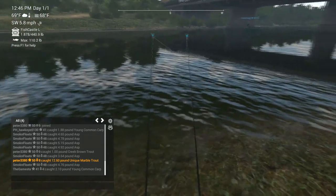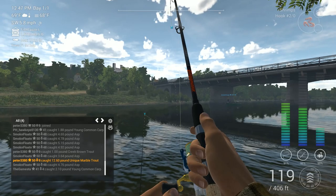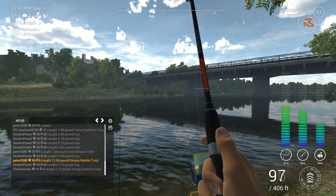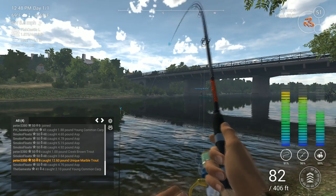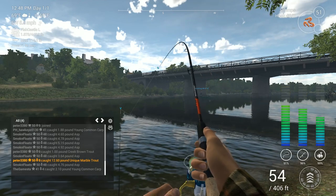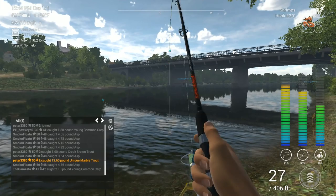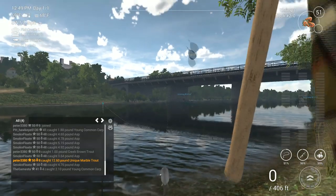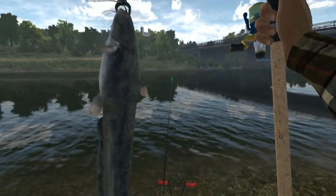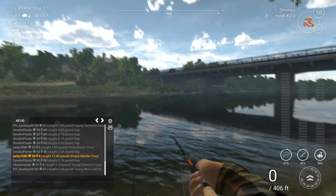I went ahead and set up here at the base of the bridge. You can't fish off the bridge unfortunately. I think it's number two - yep, it is, and it's a big fish. I had just got everything set up. This one has shrimp on it, so that opens up a lot of variety of species we can catch. Looks like it's a Wells catfish - yes, a young Wells catfish, 109 grams. We'll keep him.